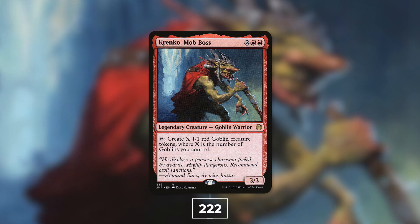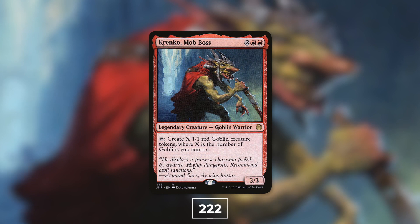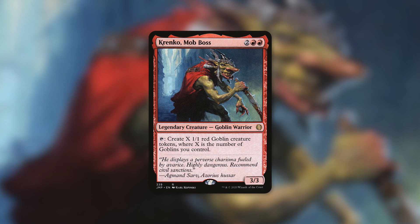Next up at number 19, we've got Krenko, Mob Boss with 222 decks — an oldie but a goodie. Krenko is a 3/3 Goblin Warrior for two red red that has: tap, create X 1/1 red Goblin creature tokens where X is the number of Goblins you control. Krenko can get out of hand quite quickly, essentially doubling up your Goblins every single turn or even more in some circumstances. The most popular theme built around him is, well, Goblins — go figure.